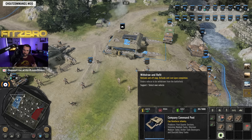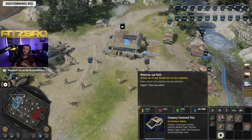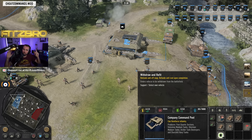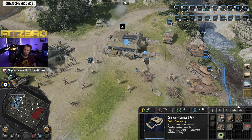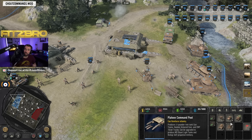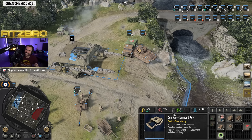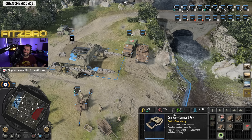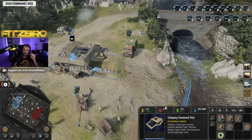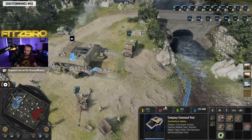Last but not least from the command post is the withdrawal ability. No other faction can do this — you can order vehicles to be withdrawn from the battlefield and it refunds their entire cost. Maybe you played an extended mid game, or your strategy was to rush with Stuarts and Humbers early to make the enemy react with their own armor, and then you hit tier three and say 'thank you for your service,' send them off map, get refunded those resources, and instantly start training tier three units. That's a super cool strategy you can do with British armor.